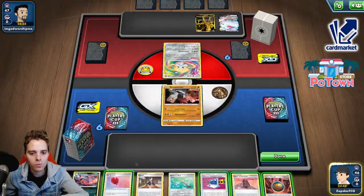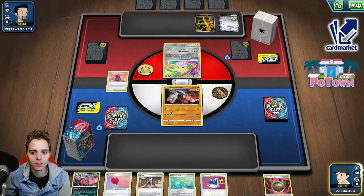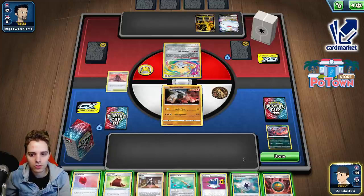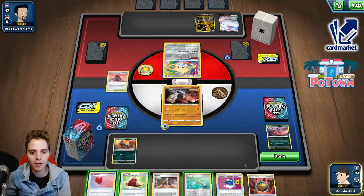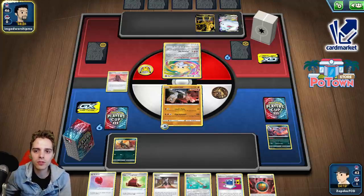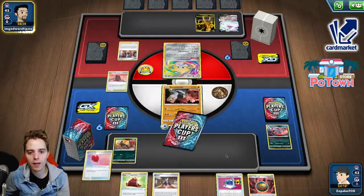We're up against Togekiss. This guy is probably needing some setup, so we could potentially knock out this Jirachi if he doesn't get out of the active. We'll go for Tower of Darkness. We can get Capture Energy — that's not too bad. Let's get our Houndoom out. We already have an Air Balloon; we can shuffle that one back in. Cape of Toughness puts this guy to a ridiculous amount of HP. Maybe he's going to Marnie us — and there's the Marnie. I expected the Marnie, which is super duper awesome. Probably should have played down that Ordinary Rod, but it's still okay.